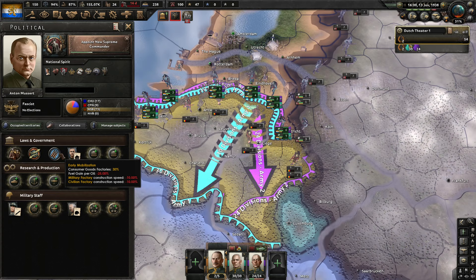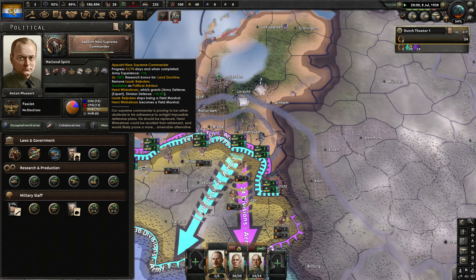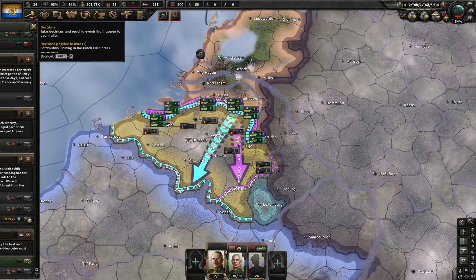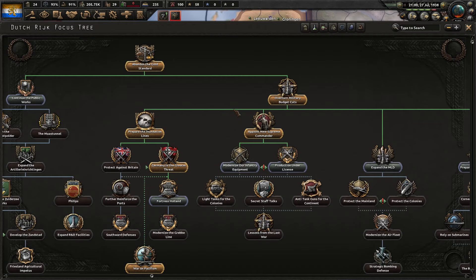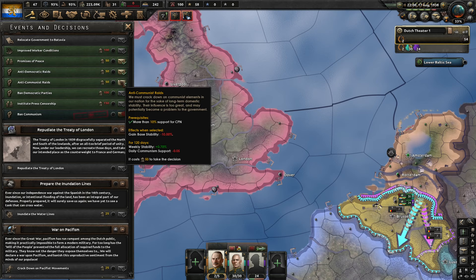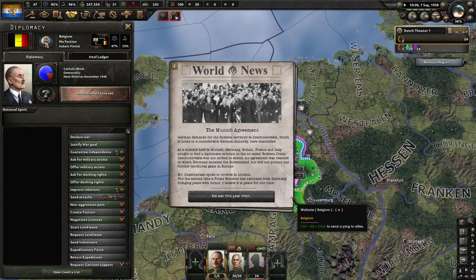We're invited into the Axis again — not yet, I'd rather go to war economy first. I don't have enough political power to do that right now. This is our last pacifism decision — the national spirit will be removed after 60 days. We won't select a new focus because we want the war goal on Belgium and Luxembourg as quickly as possible. We'll modernize our infantry equipment using the research bonus on improved infantry equipment. Anti-communist raids for some extra stability — stability is quite important.